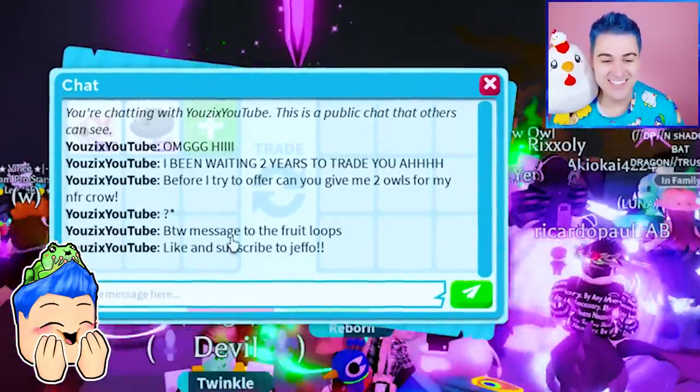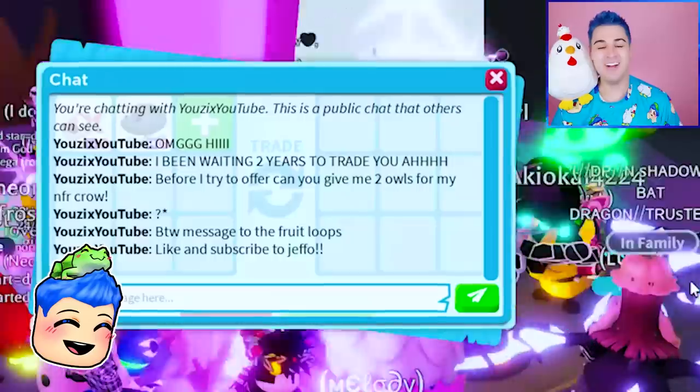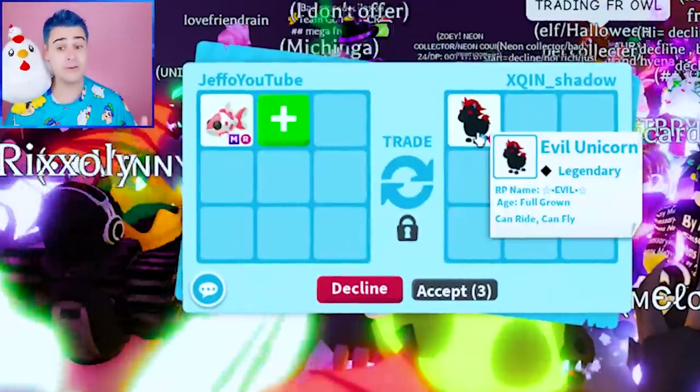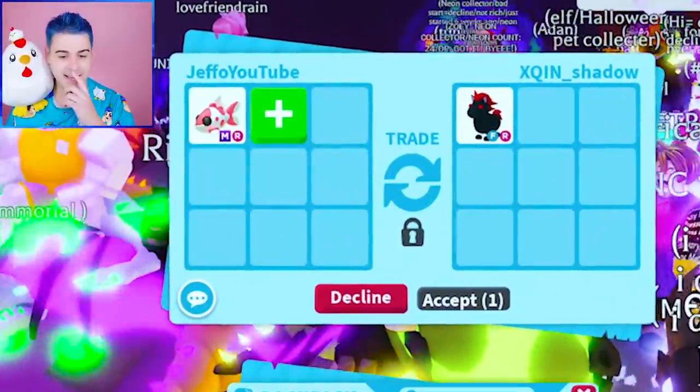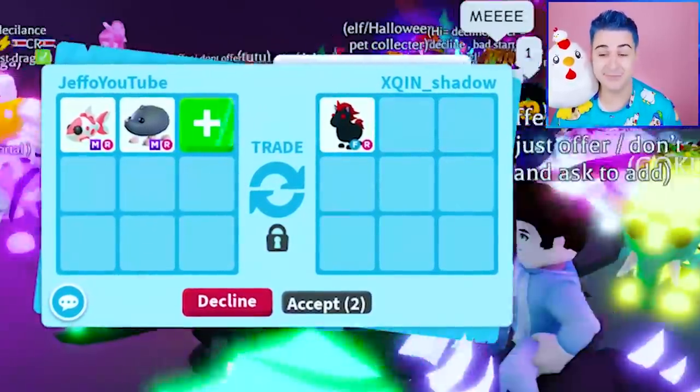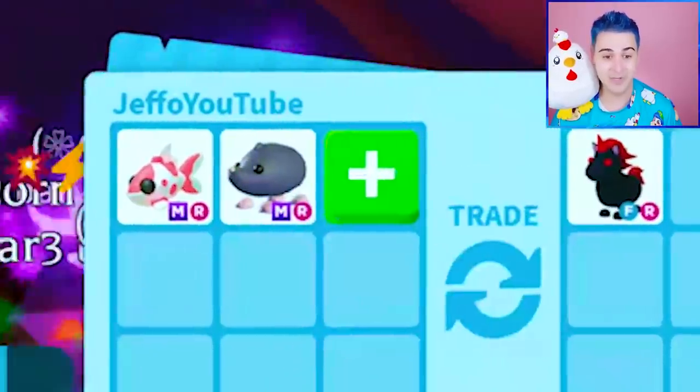This person said, 'By the way, a message to the Froot Loops — like and subscribe to Jeffo.' What a legend! Oh, evil unicorn — maybe would they go for it? I'm going to add the Sado Mole because I feel like this is going to be a hard pet to trade since it's common.